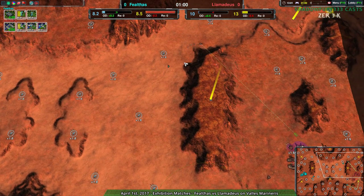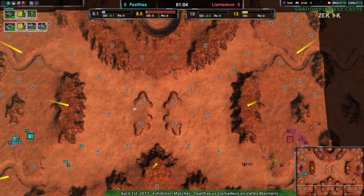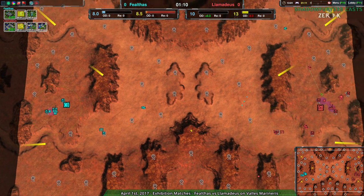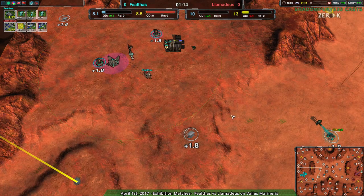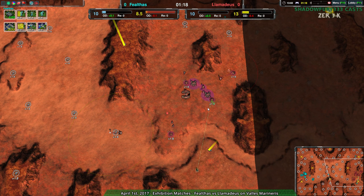The thing with Valles Marineris is that players will probably go with Glaives for a while given the size of the map — it's generally a good idea to do so. Glaives are very fast, and you're dealing with a 60x12 map. It's still considered fairly large by 1v1 standards; 12x12 is usually the limit before it starts to become ridiculous.